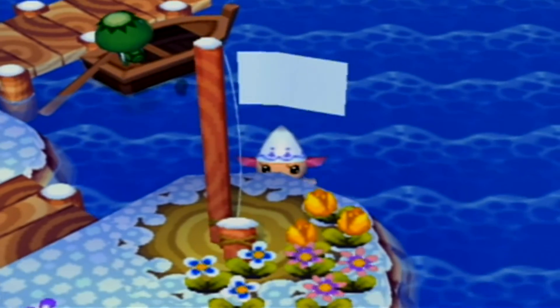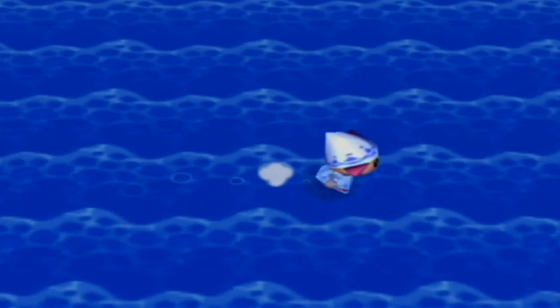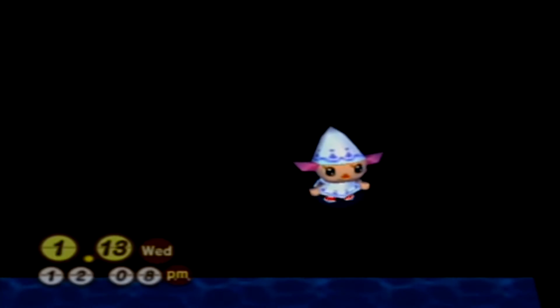If you feel like exploring some more, try and get off the game map — it always leads to some interesting results. Once you walk into this black void right here, two things can happen. Some people report opening their map and seeing a jumble of texts and numbers where their town name should be. On the other hand, when I opened my map, it crashed the game.